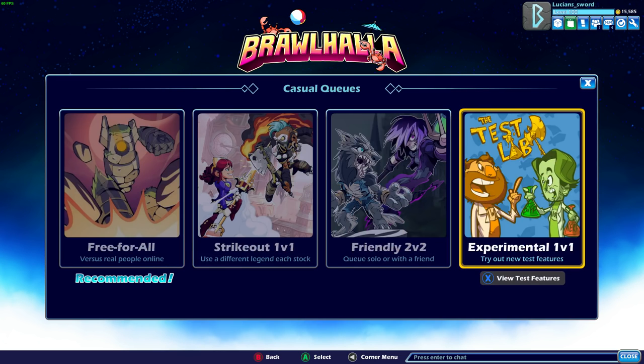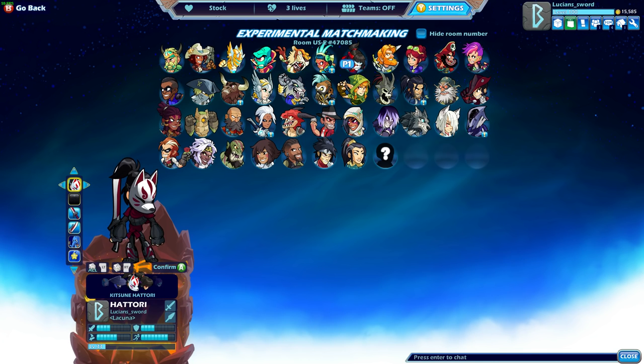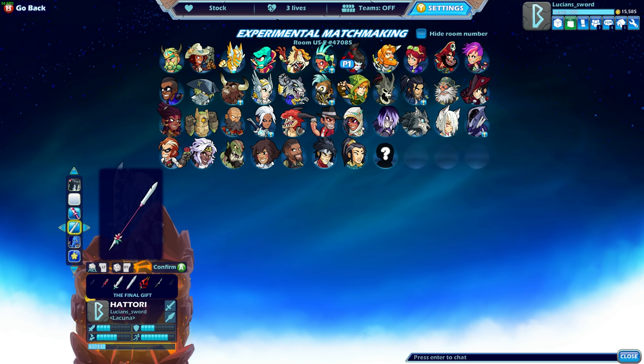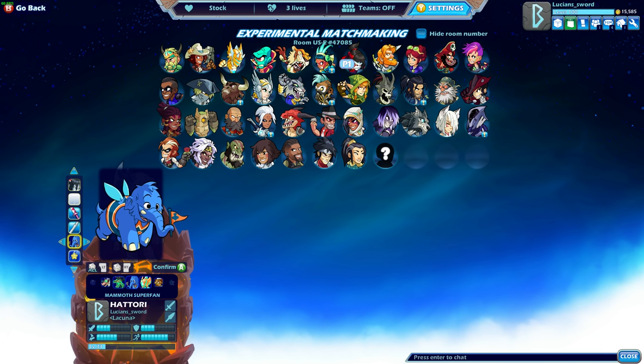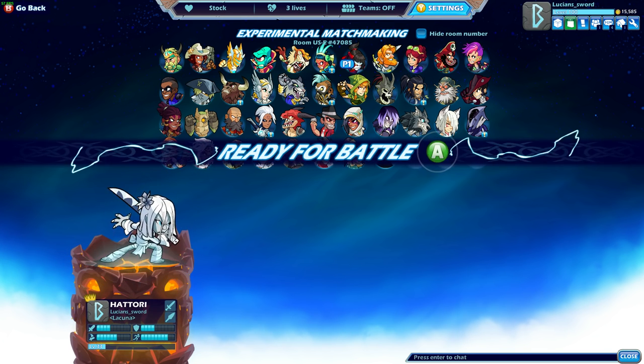Hey, how's it going guys, Lucius Sword here back again playing some more Brawlhalla for you guys. Today dedicating this video to Hattori. I have a lot of Hattori skins and a lot of Hattori colors, so this should be a really fun episode. I'm going to start off with the Demon Bride Hattori — this one's really cool, you can only get it during Valentine's time, like February. I'll give her black, though white would almost go better since she's supposed to be a demon. Her spear and sword are really cool looking too, so I'll keep that and give her Wendigo.